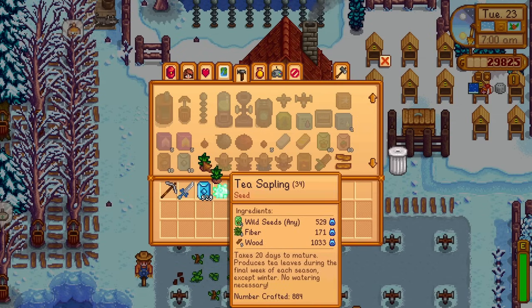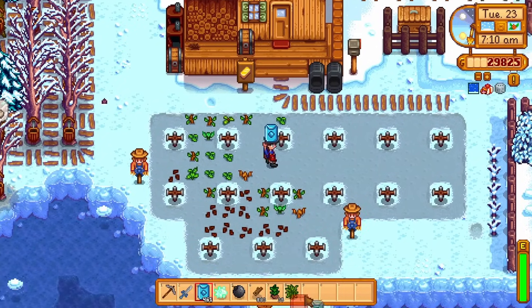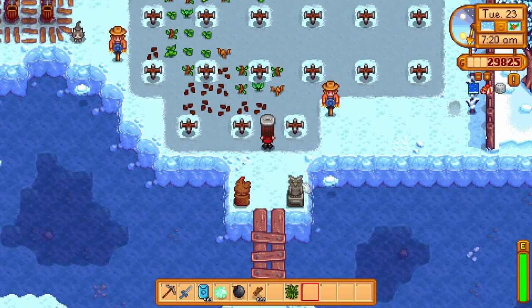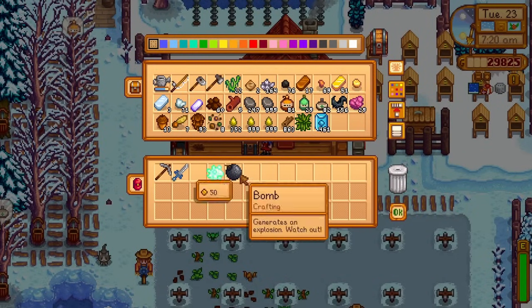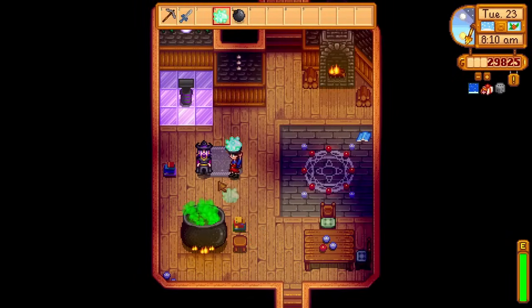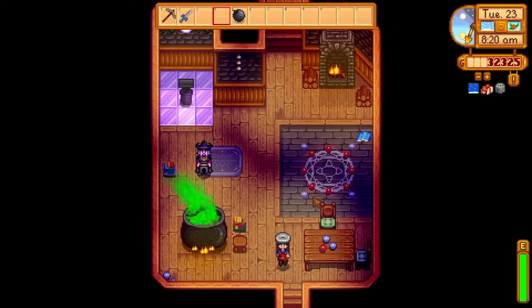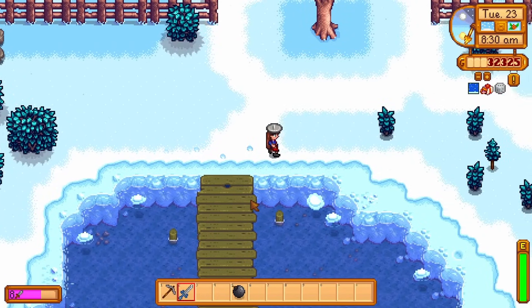We can only make 35 tea saplings though because we only have 176 fiber — dangerously low, with only five days left. We need so much more fiber to make all of these into tea saplings — over 900 tea saplings is looking good, it's just the fiber that's missing. We've got wood to break down on the side so I'm not too concerned about wood. Taking the ectoplasm over to Rasmodius now. Hello daddy Rasmodius, we've got your ectoplasm! That is 2500 gold — we're over 30k now just from quests alone!